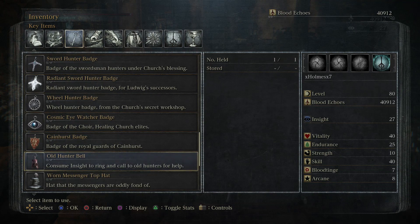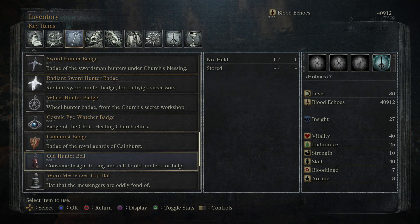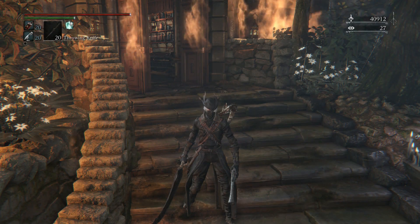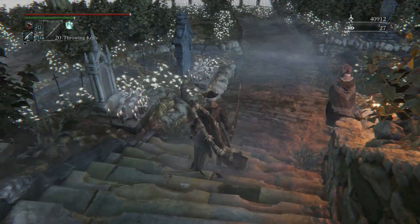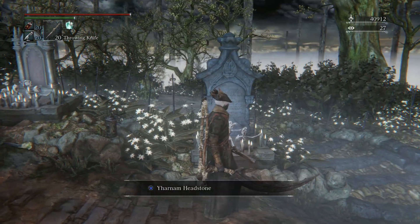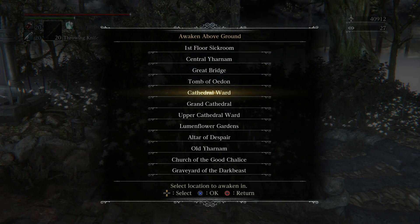And on top of the stairs, they'll give you this Old Hunter Bell, which I'm assuming you use for summoning Hunters. Because it says consume inside to ring and call to all Hunters for help. So I'm guessing that's a summons for NPCs for help, or maybe it's a co-op item — not really sure exactly. Haven't tested that out yet.